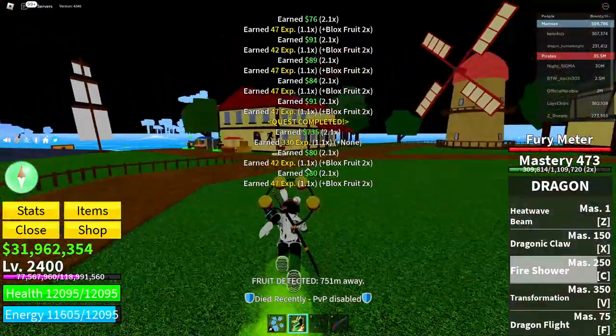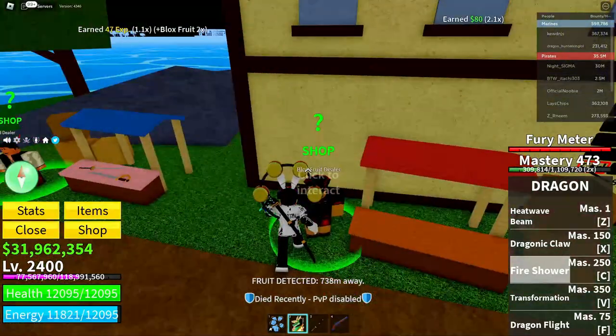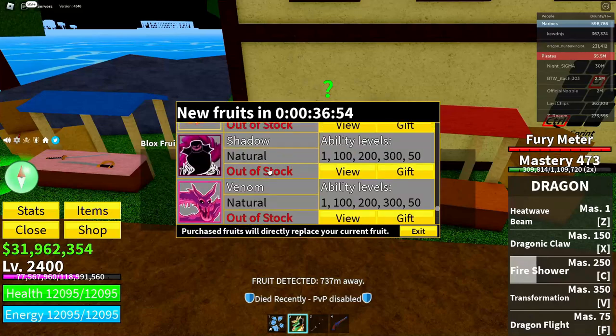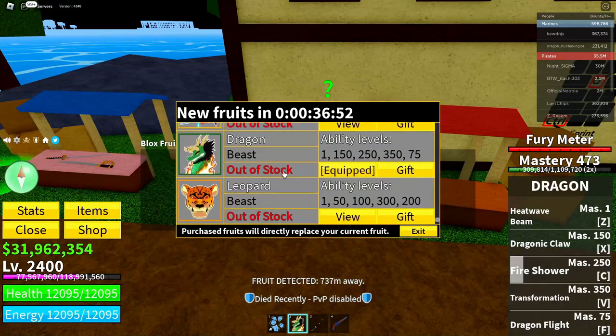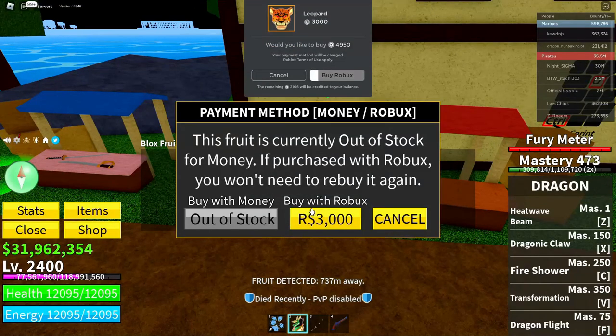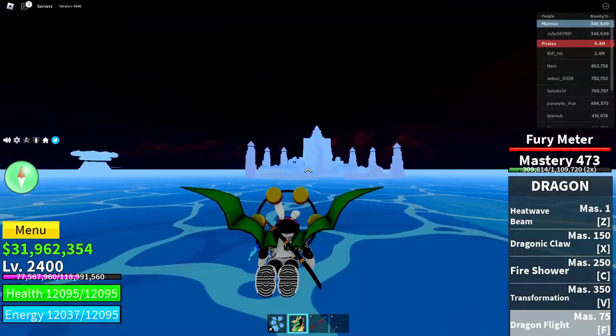Done. Now go over to the Blox Fruits dealer, click continue, and click on any of the fruits. I'm going to click on the leopard one, click the Robux icon, cancel, and exit.